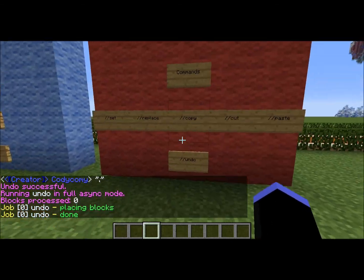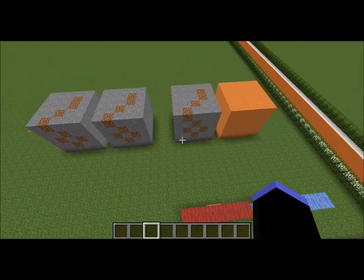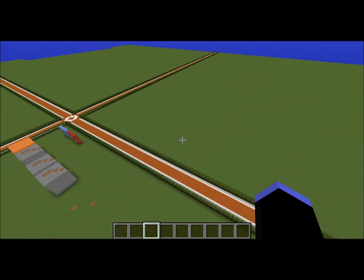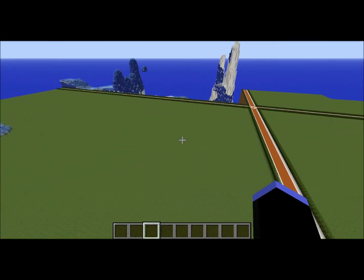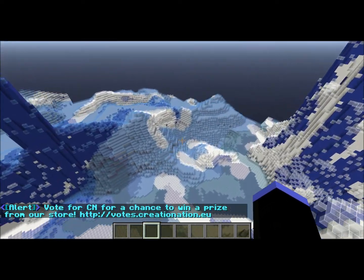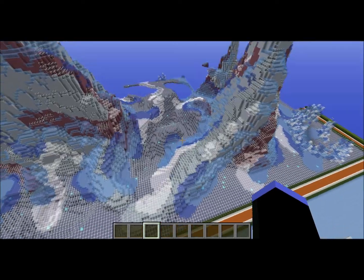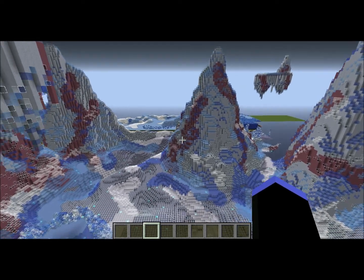Those are all the basic World Edit commands. Feel free to ask anything when I'm online if you didn't understand or want clarification. I will get into more complex commands that VIPs and above can use — it's a lot for one video so I'll probably split it up. You can do things like brushes, spheres, smoothing, overlaying, and more advanced replacing — I'll get to that stuff in future videos.